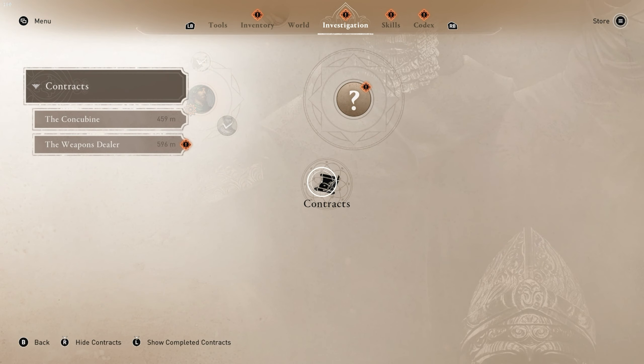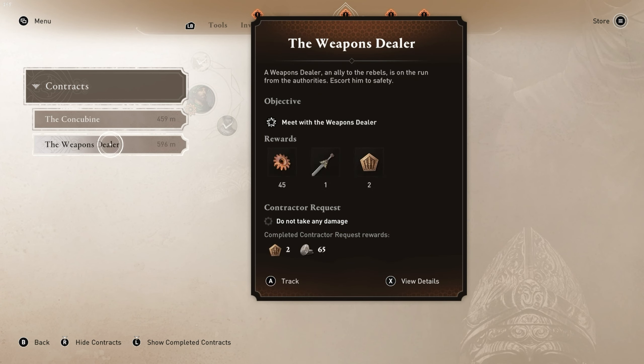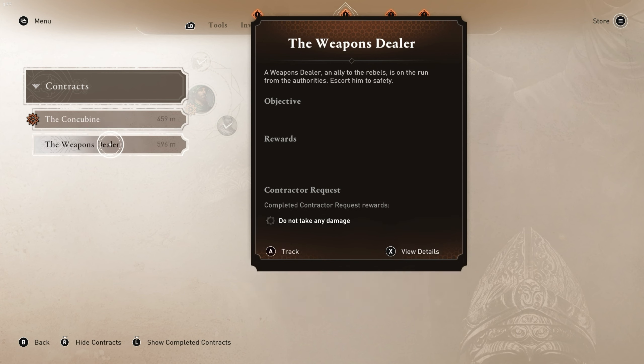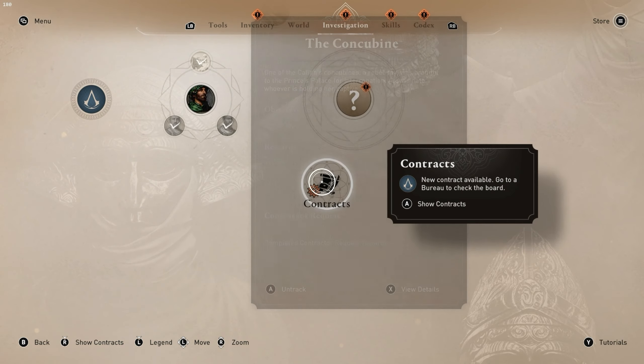Investigations — we want to go to contracts. I do still have this one too; that one gives you two as well. Actually, I might take this one instead. Did not take any damage, but this one is — assassinate whoever is holding... okay. So we get to assassinate someone. Let's do that. I like that one better. It also gives you two tokens, which is the main thing I'm wanting. We're going to do this one.